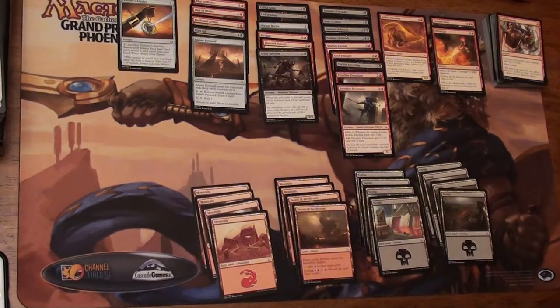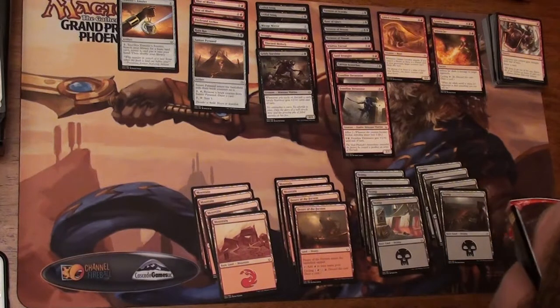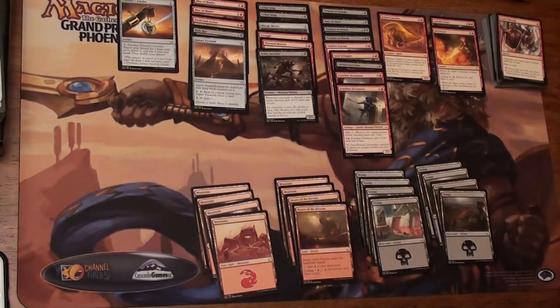The Sunset Pyramid I think is going to help out since there are a lot of removal spells. I'm hoping the board will be clear and I can use this to kind of refill my hand and maybe search for something I need, if that happens to be the case in the game.